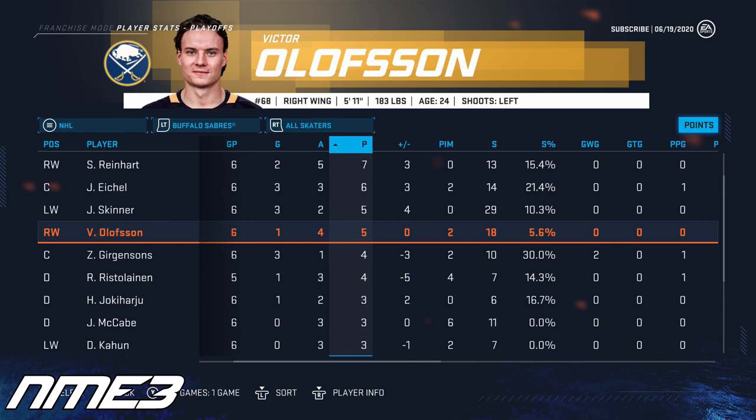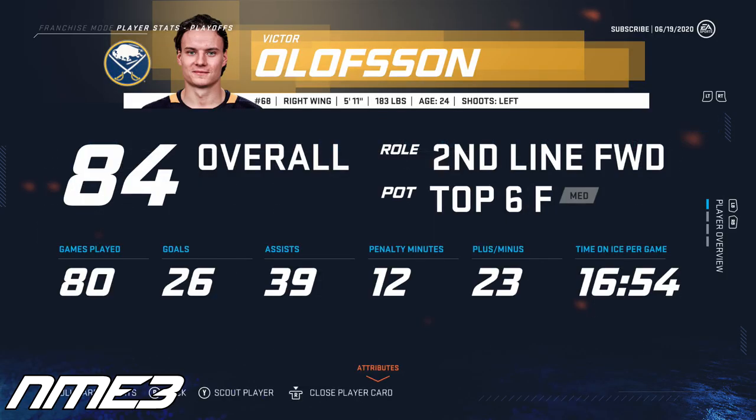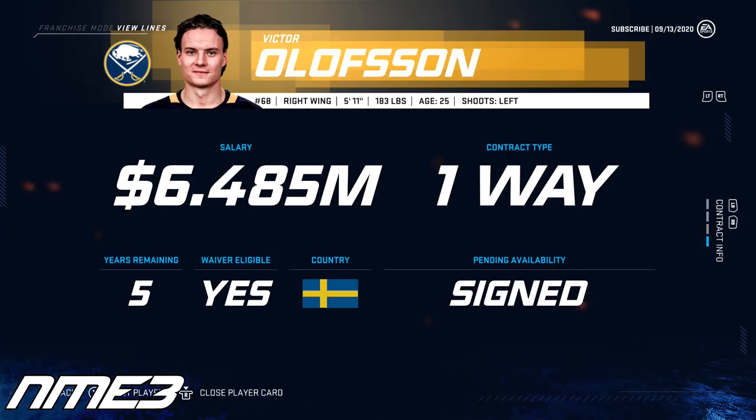It still wasn't enough to take home the Calder, as that went to Martin Nacus of the Carolina Hurricanes. Olofsson increases to 84 overall and signs a 5-year extension with the Sabres worth 6.4 million dollars per year.